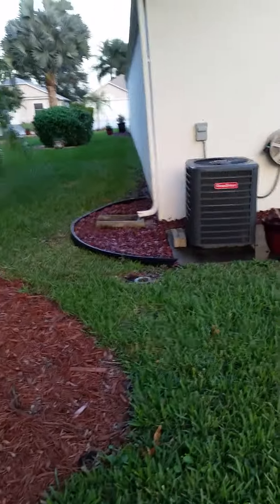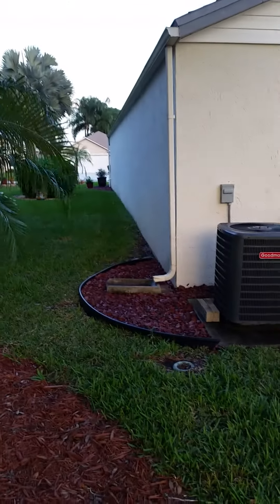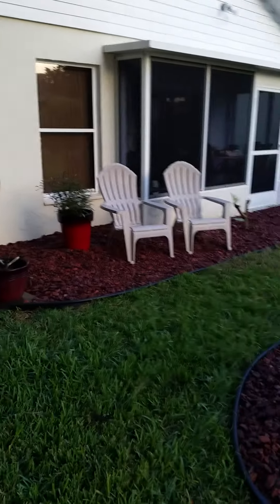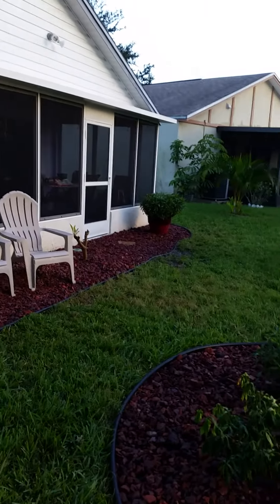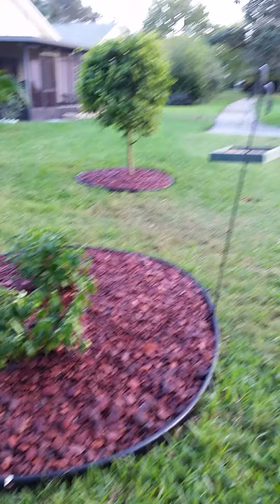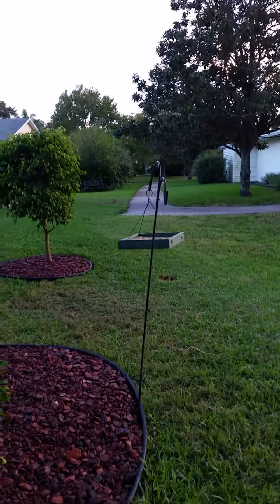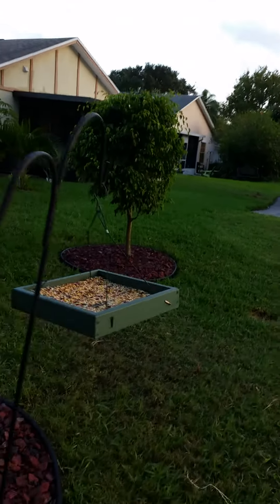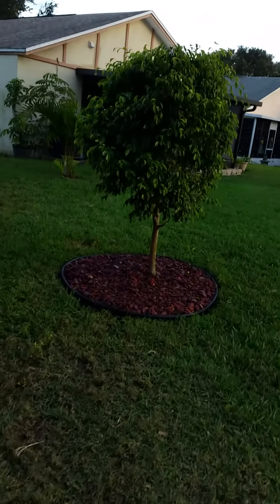Here's the backyard now. The redstone wraps around back here and then redstone all the way down the front of the patio. On here I put a couple of alamanda bushes, of course the obligatory bird feeder, and then Mr. Ficus tree over here, all decked out.